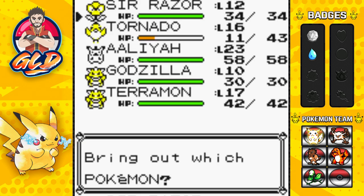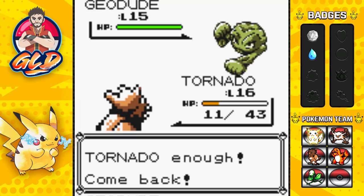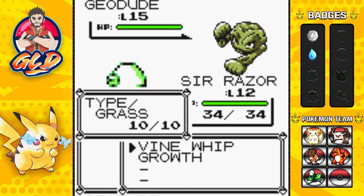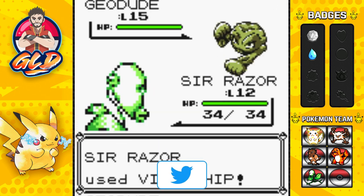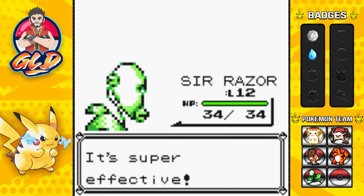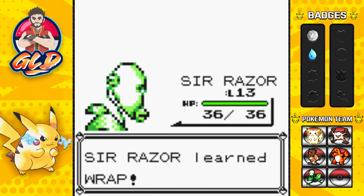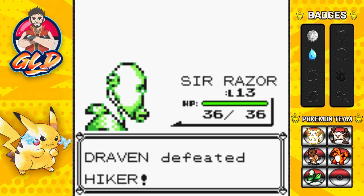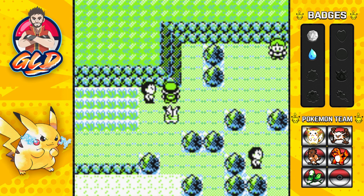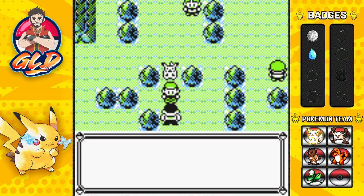He's going to come out with a Geodude, so let's go straight back to Sir Razor. I'm excited for the team I have in store guys — things I kind of want to do differently. Just like that a critical hit — Sir Razor grows to level 13! There's the Wrap attack. Yes, we worked hard capturing some pretty good Pokemon. Let's go ahead and start battling some more people.